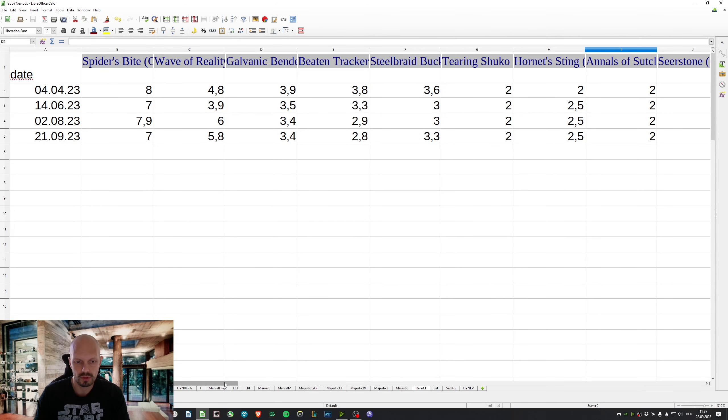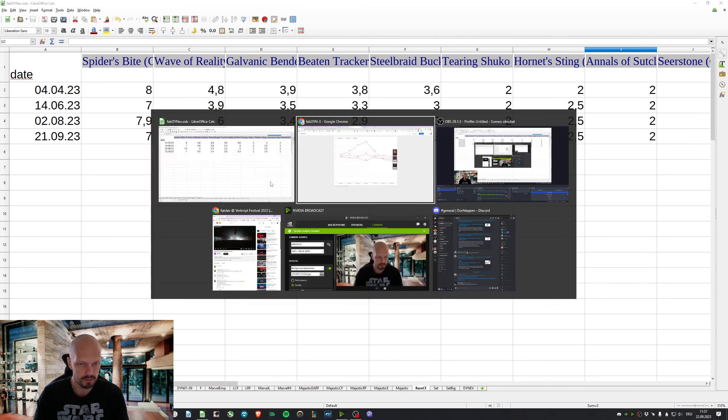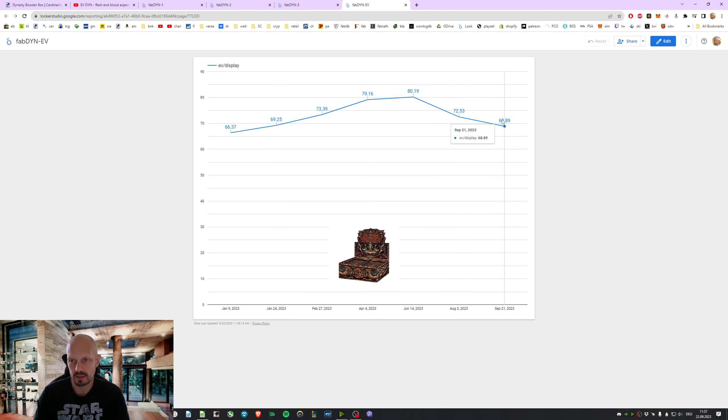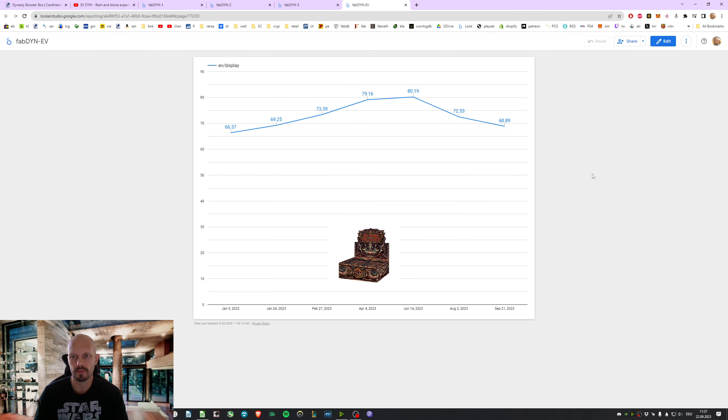I didn't even talk about the rare cold foils, which really don't move in price. Basically, that's it. Almost 70 bucks. It's very stable. These expensive cards are very sought after. That's it for Dynasty.